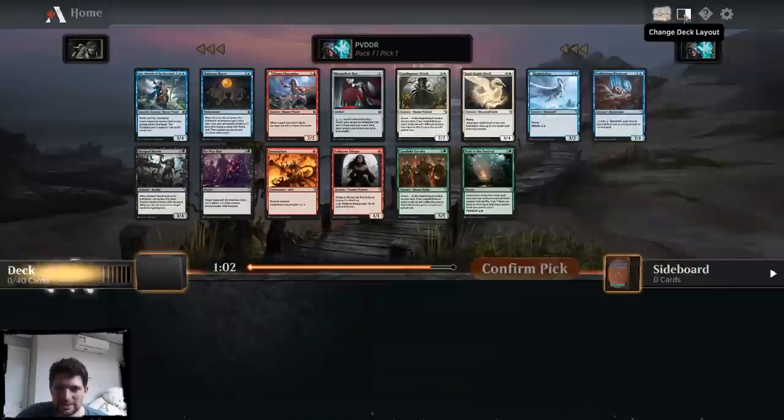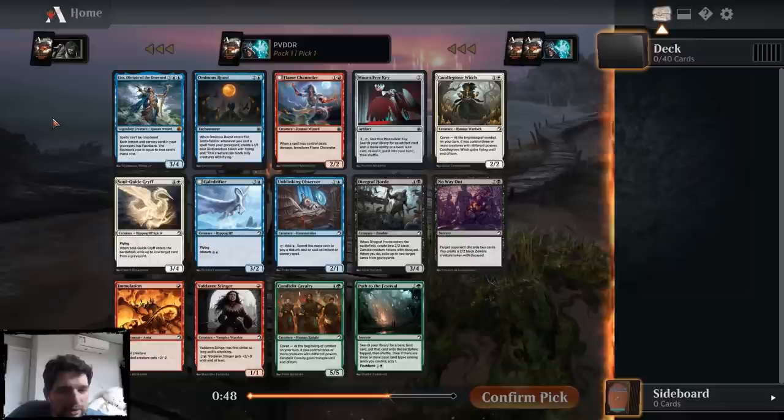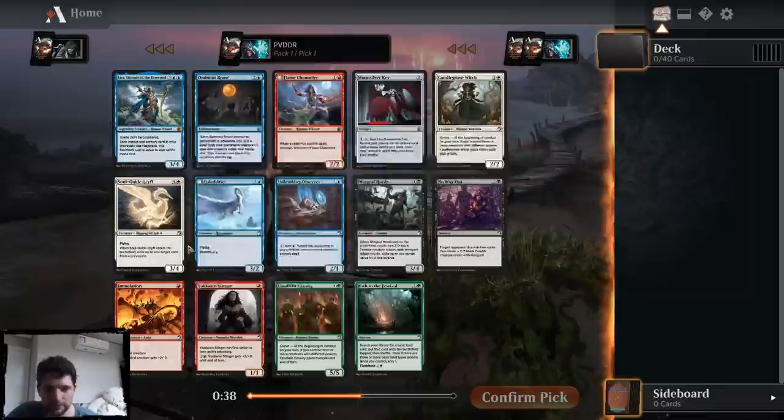Okay, I think we're going to use this view — it's kind of weird because this view is worse for seeing the cards because they're so small, but better for seeing your deck. We're going to do this one and then we can switch. Alright, so Lear is super, super strong. I think you can play it with basically any deck that has spells — it's not a big requirement. Even green decks have a lot of spells, and it is far and away the best card in this pack. So I'm just going to take that.